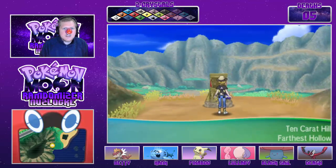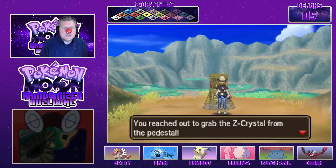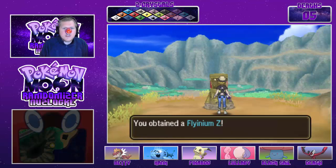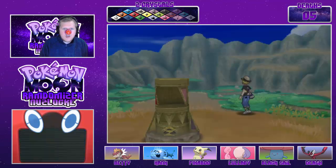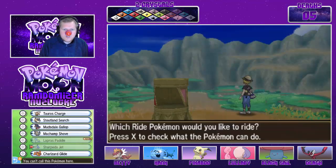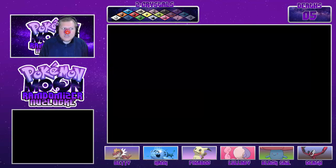And here it is, ladies and gentlemen — our Flying-ism Z from the furthest hollow in Ten Carat Hill. So there we go. And with that in mind, back on with the adventure.